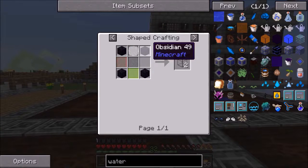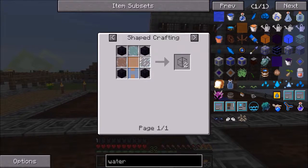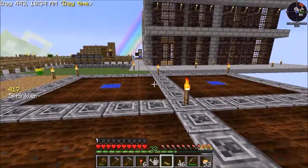We need obsidian for the tank though. These things require a lot of stuff. To make one tank you need four obsidian. I can get you some. And I need glass as well — I can make that.